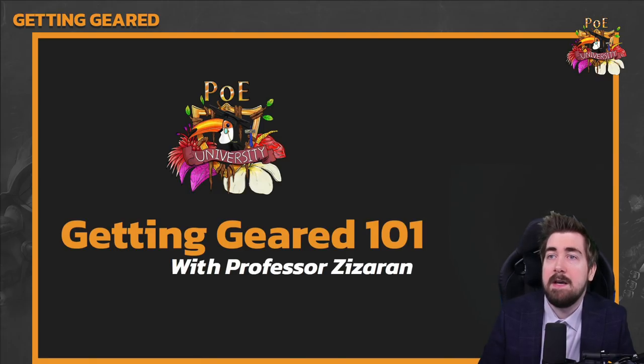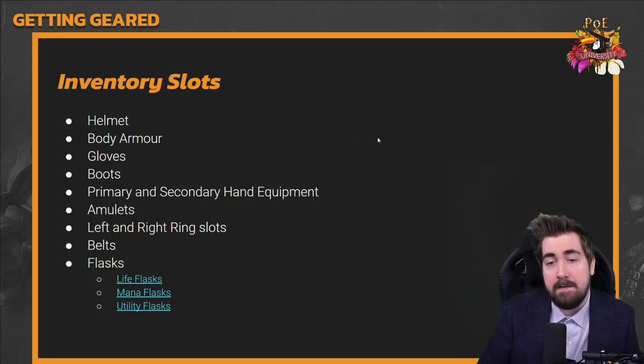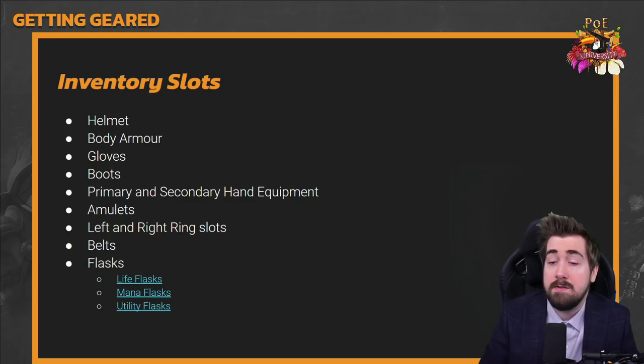We'll be covering how to gear your character and talking about the different gear slots. In Path of Exile you have a helmet, a body armor, gloves, boots, a main hand and an off hand, an amulet, a left and right ring slot, a belt, and five different flasks where you can choose from life, mana, utility, or hybrid flasks which are both life and mana.